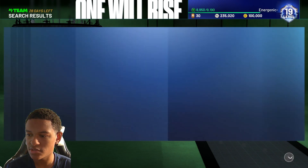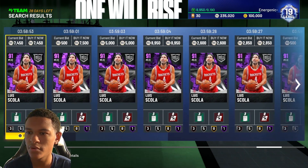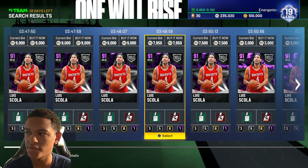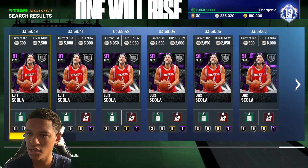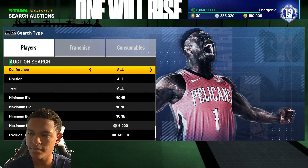Some of these listings are glitched — there's one at 3,000 MT which is clearly glitched. Louis Scola seems to be going for around 7,500. I wouldn't try to buy the glitched ones, but the ones at 7,500 and above look real. So set your max buyout below that — around 5,500 to 6,000. If you buy at 5,500 and sell at 7,500, taxes take 750, so you still make profit.